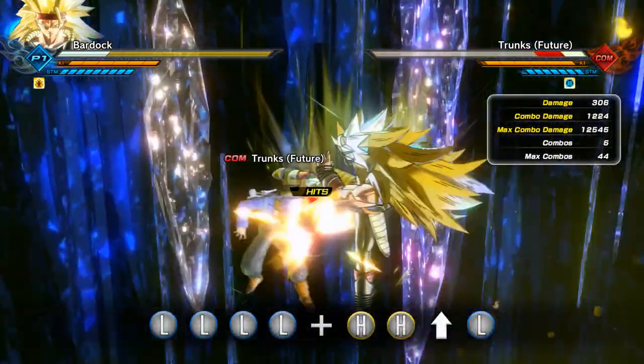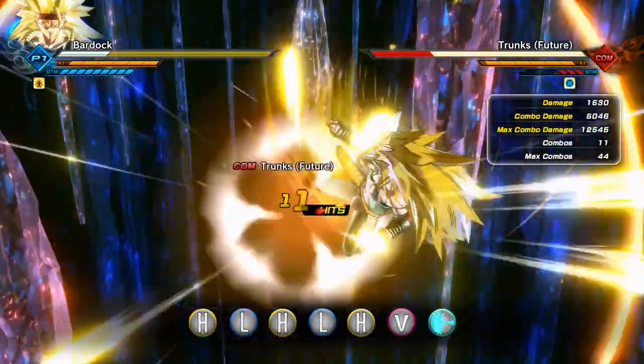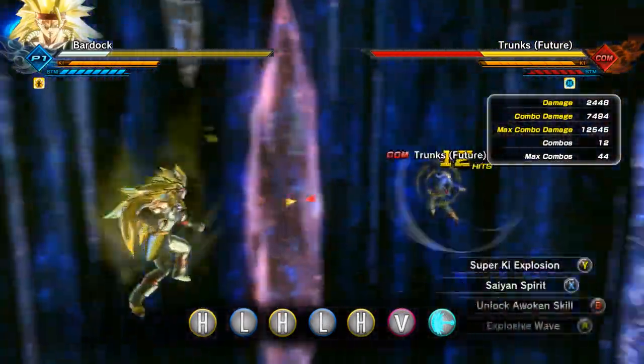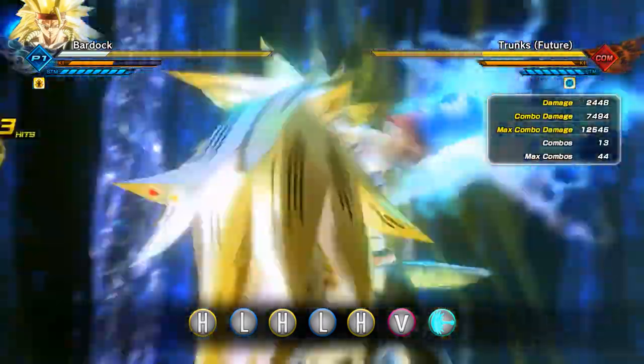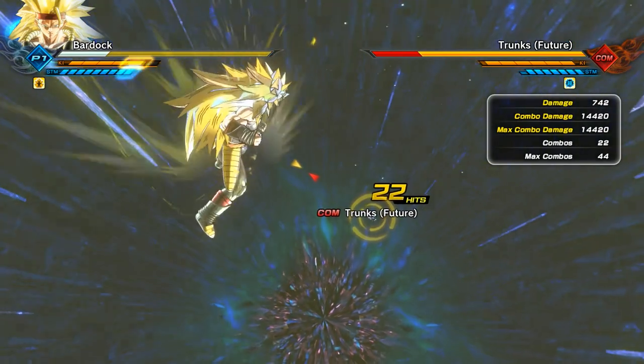Finally, here is the last super damage combination, utilising the same easy vanishing stamina break combination, into your full mixed combo chain — heavy, light, heavy, light, heavy — then vanishing into a Saiyan Spirit at the very last second that will incinerate the enemy doing 14,420 damage.